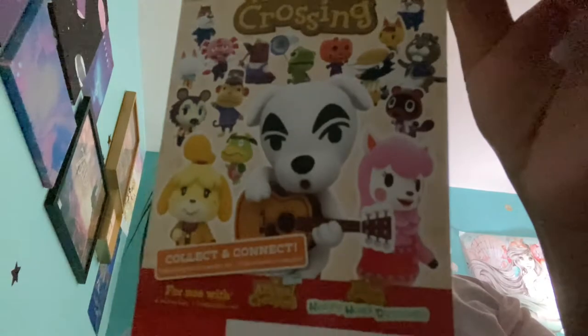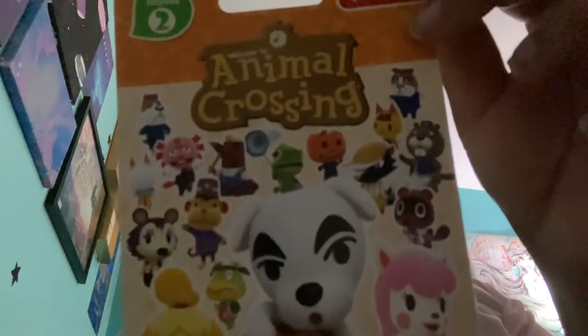Now we're moving on to Series 2. The special character I'm looking for is Katie. And the villagers are Fuchsia, Phoebe, Savannah, Cookie, Carmen, Coco, Picoi, Julian — I wrote another name down but I can't read it. Oh, Sprinkle! Yeah, I love Sprinkle.